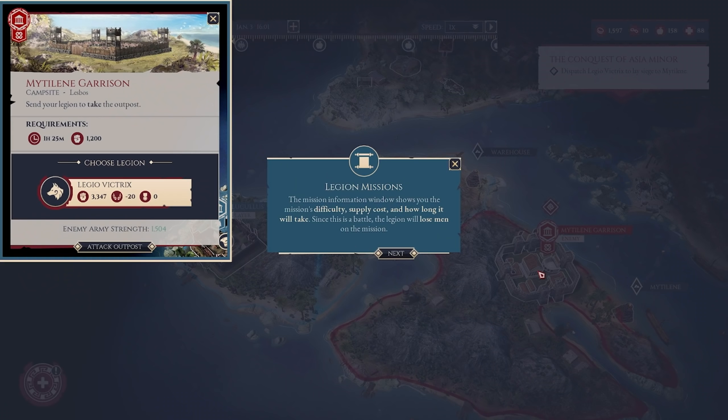The mission information window shows you the mission difficulty, supply cost, and how long it will take. Since this is a battle, the legionary will lose men. We can basically see how long it's going to take to send our soldiers out and what it's going to cost us. Right now we've only got 3,300 men in the legion — we are semi-understrength. This also suggests we may become consul or commander of a region and have multiple legions under our command. We also get to see the enemy's strength as well.